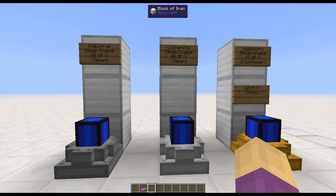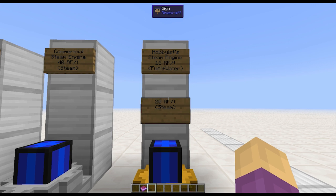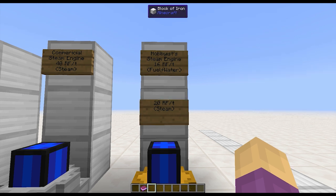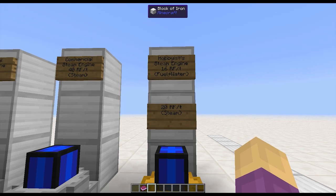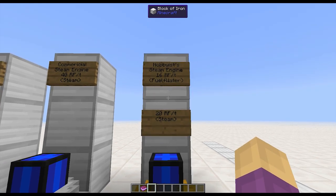Over in the Railcraft section, we have the hobbyist steam engine. This thing is not required to use steam — you can actually put fuel like coal or charcoal into it along with water; it can make its own steam — but it is more power efficient if you use steam. One piece of coal can heat the engine up to 360 degrees Celsius out of 500, and it'll give you 32,000 RF on startup, but it has to have a steady supply of water to do that. This is double the efficiency of the actual baseline sterling engine.